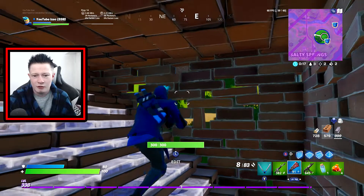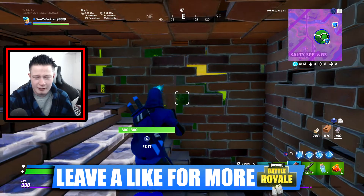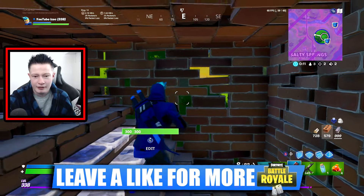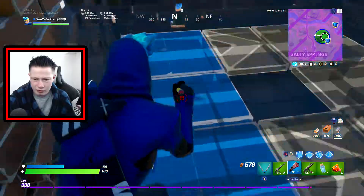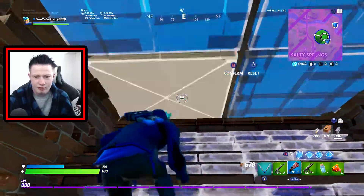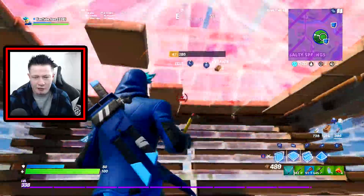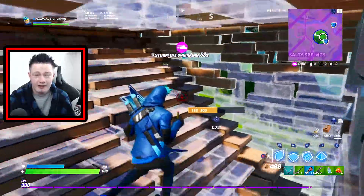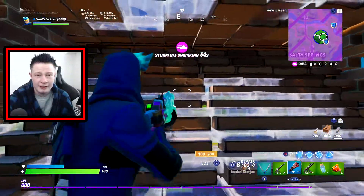Along with the skin in the store you get his back bling, which is Ninja's Edge back bling - the description says 'keep your sharp skill' and it's part of the Ninja set. Then there are the Dual Katanas pickaxes - the description literally says 'two blades are better than one.' I really like the sound of the pickaxes, you probably heard it in the gameplay, it sounds so nice.